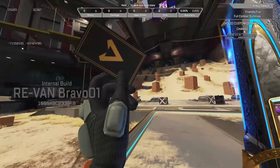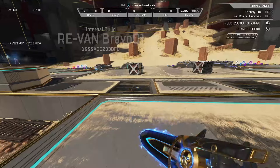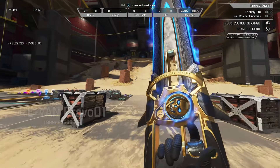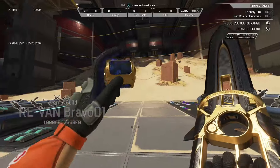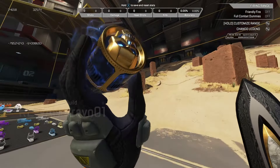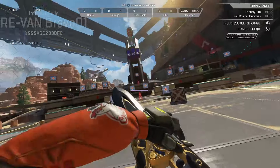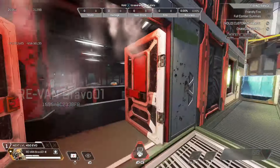Inspect number two features an Apex Predator card, similar to how Valkyrie's card looks when she pulls out her heirloom. This one looks really nice. And then the third and final one — it's kind of like the ones we've seen already in the trailer where they pull out the little skull thingy-majiggy. Pretty cool. And next up we have the rare melee animation.